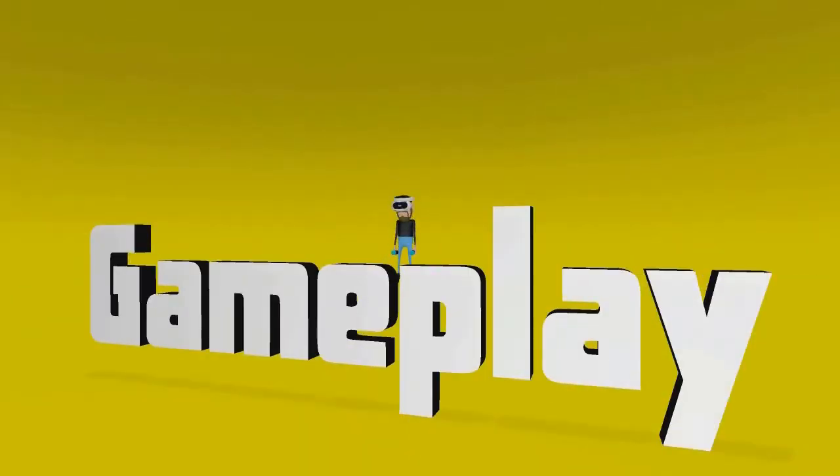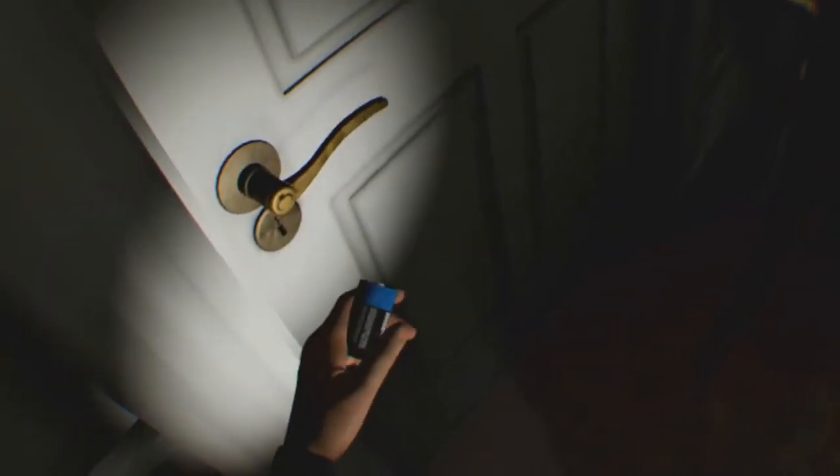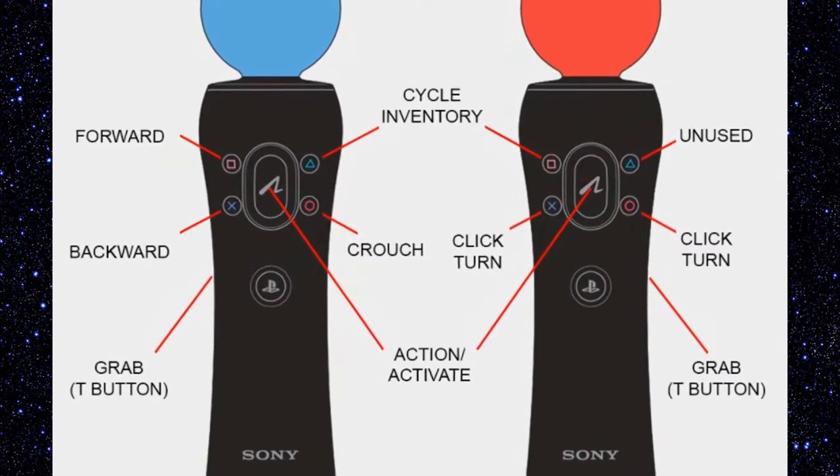Let's take a look at the gameplay. The main objective of this game is to collect different items. You do this by unlocking new rooms with keys that are scattered around a house. To move, you use the move controllers, and this is one of the best parts of the game, as you can walk and use your hands at the same time. You press buttons on the move controllers to move forward and backwards, and also to turn.